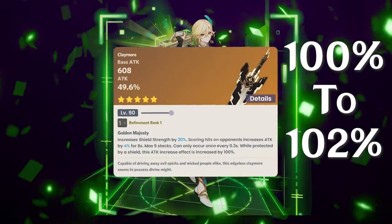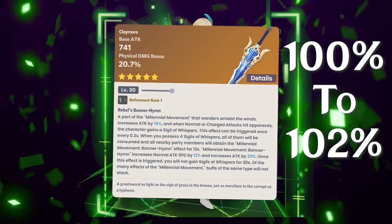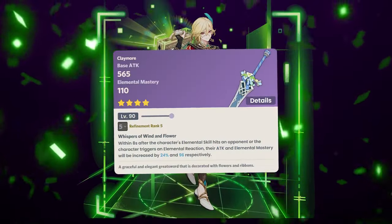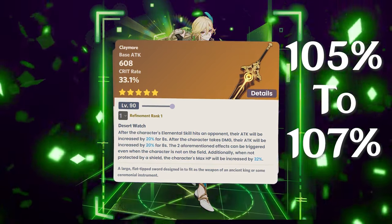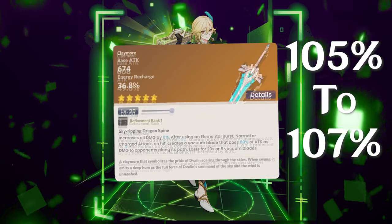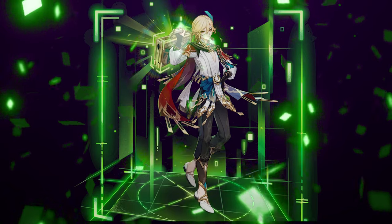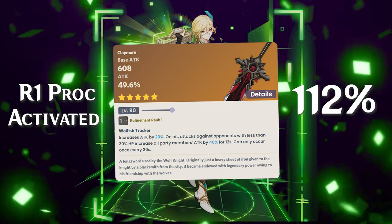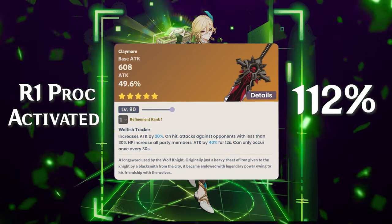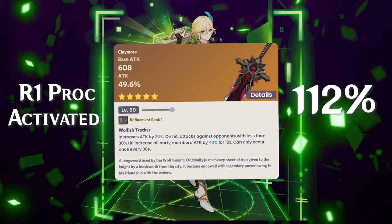Comparing to five-star weapons, Redhorn Stonethresher, Unforged with no shield, and Song of Broken Pines are all around 102–102.8% of the baseline — just barely ahead of the four-star Mailed Flower. Between 105–107% we have Beacon of the Reed Sea at 107%, Unforged, Skyward Pride, and Wolf's Gravestone without the proc. Wolf's Gravestone for burst damage is still number one but only at 112% here.